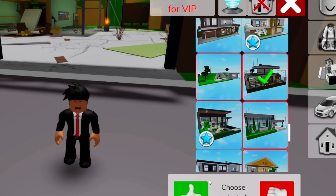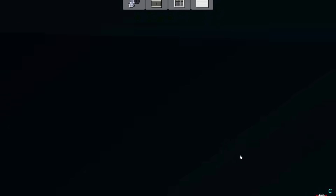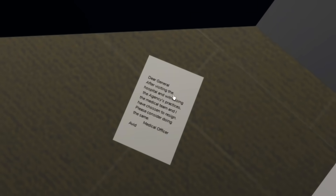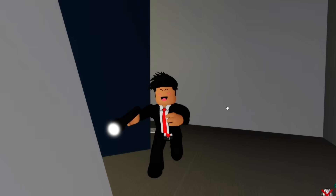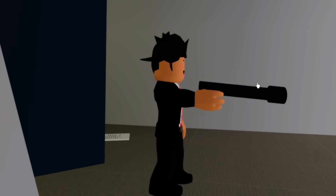Another super easy note to find is inside this house. We just need to go to the bottom floor and next to these missiles we can walk through the wall. From here we can keep walking through walls until we bump into this other creepy note. This one's explaining that someone's seen the agency's practices and they no longer want to be a part of the agency anymore. Does this mean the agency used to do super weird and mysterious stuff to the Brookhaven population?